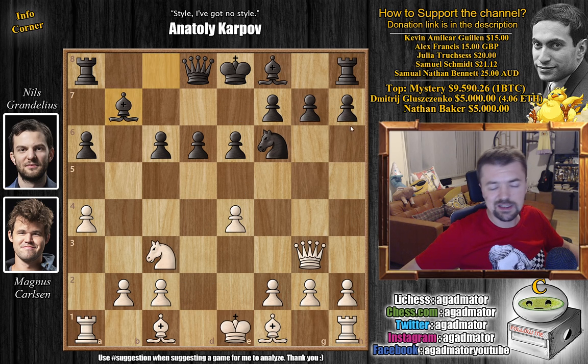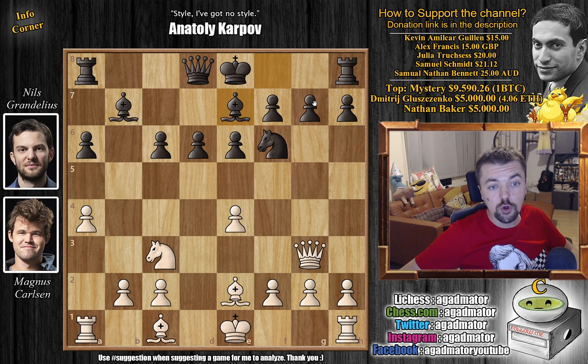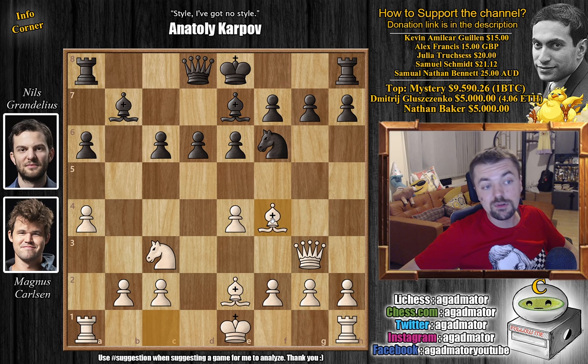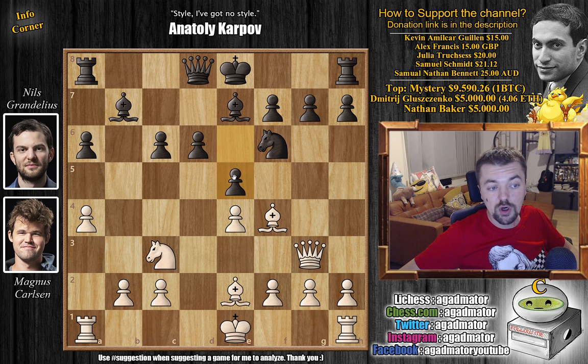But Nils went for Bishop to B7, and Magnus continues developing with Bishop to E2. We have Bishop to E7, now offering the G7 pawn, but of course you don't capture it — if Queen captures, Rook to G8, and we get a fairly similar dangerous position. So Magnus ignores that and plays Bishop to F4, preparing to push E5. If Nils just castles and allows E5, it's very dangerous because White will have constant pressure on the G7 pawn with not a lot Black can do.